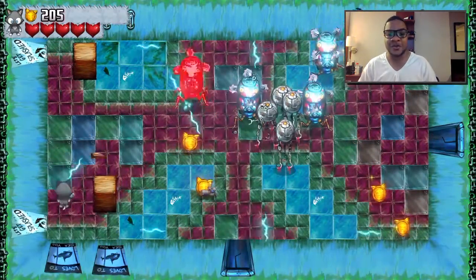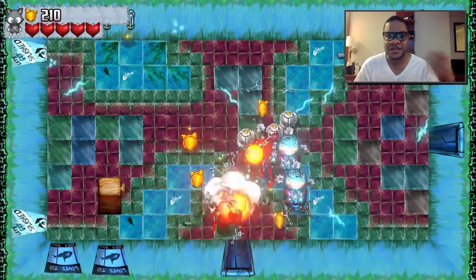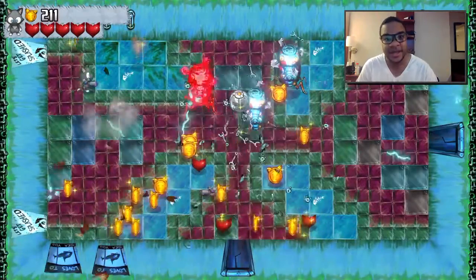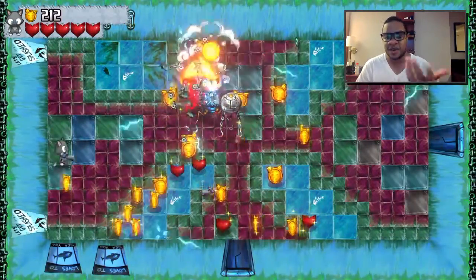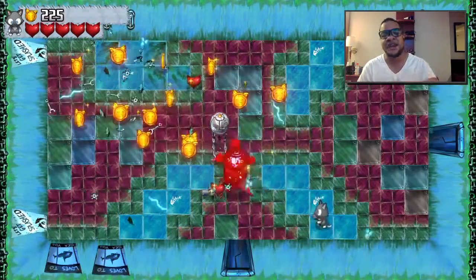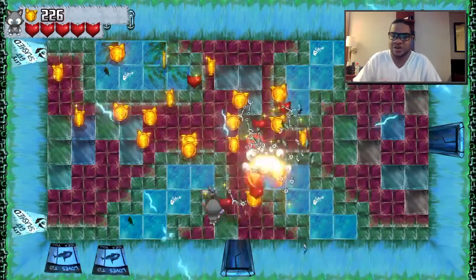There's a door you came in and a door you can go out, and that exit door opens up once you kill all the bad guys inside. It's very reminiscent of Legend of Zelda or games like The Binding of Isaac — that indie game that also has a top-down shooter style. It is twin-stick: you move with one stick and shoot with the other, aiming in that direction.